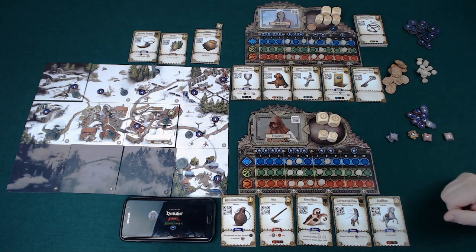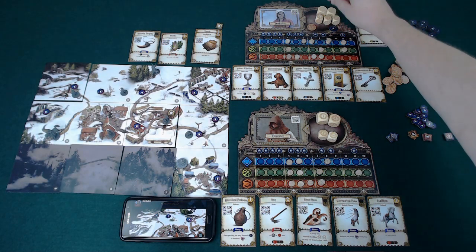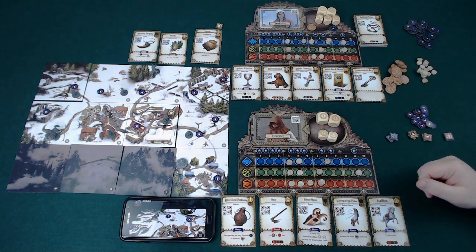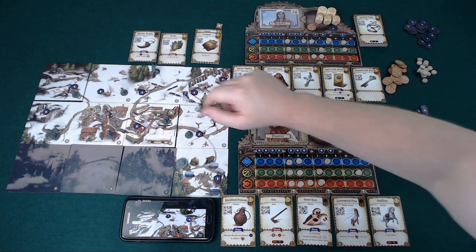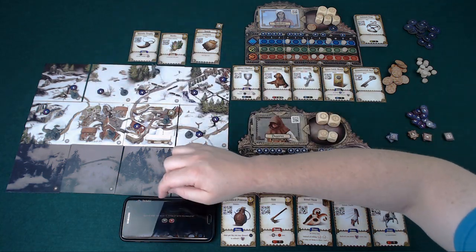We're on to day 11, having done 10 days so far. It's the herbalist's turn — they would refresh an effort die at the beginning, but they've got all three already. The only point of interest left now that we've destroyed the presbyterium is a mausoleum, so let's go and have a look there.